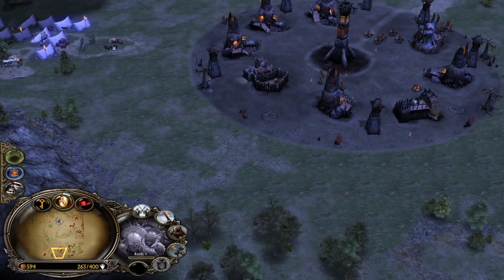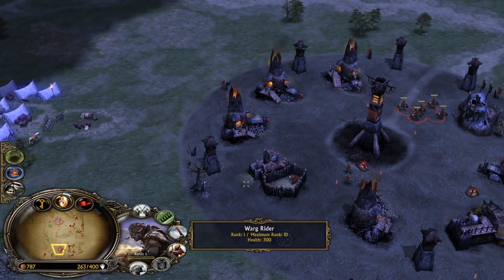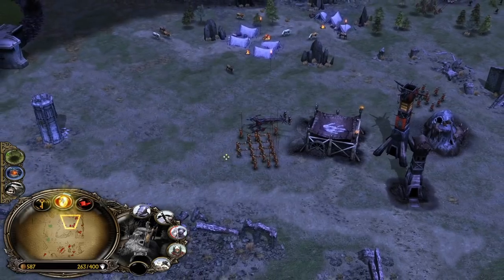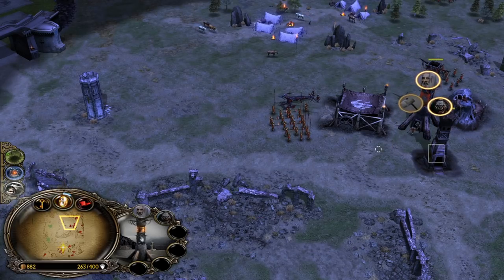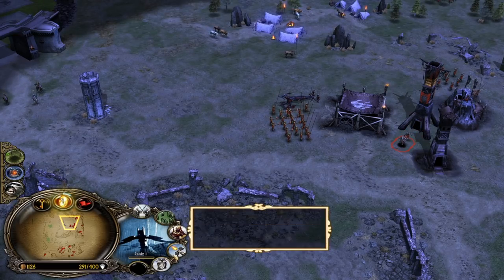Now we gotta defend this outpost if we can, with the Ballistas and the Combo Battalion we have. I believe he's got to make a move now - he has to take down this outpost, otherwise we're going to keep doing what we just did. We also need to find a solution to the outpost at the bottom left side. Let's give them Fire Arrow and put them back inside the outpost - this way they will have more damage output. There we go, combine them.